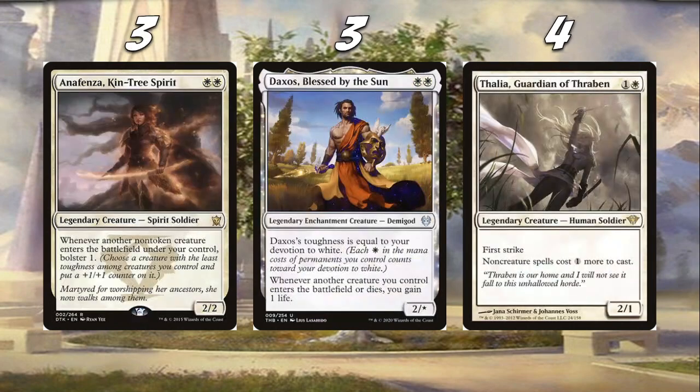Next we've got three Ancestral/Kin-Tree Spirit — another solid two-two for two. Whenever we play more creatures we bolster one, which means our smallest creature gets a little bigger. Also playing three Daxos, Blessed by the Sun — this card can be really hard for opponents to answer. It's also fantastic against aggressive strategies because Daxos takes over the game as we're gaining so much life with all our creatures. We do have a decent amount of life gain in our mono white aggro deck.